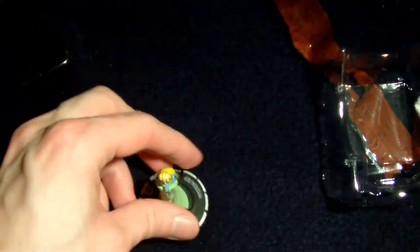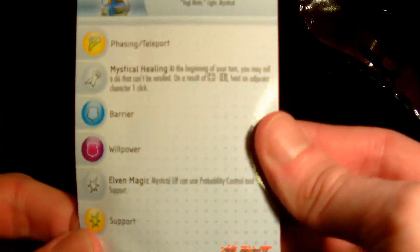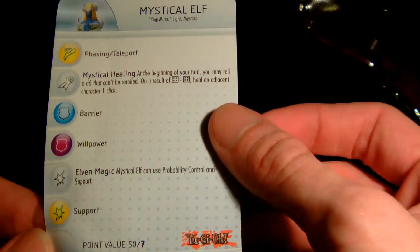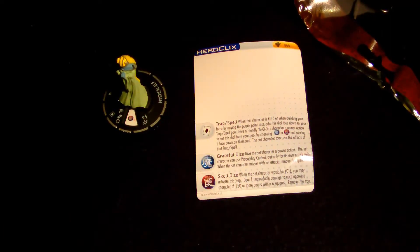Lots of chaos, more magic. Let's turn it around with that one - not bad, not great though. We've got the Mystic Elf card: phasing, teleport, mystic heal, barrier, willpower, elven magic, and sport. I was hoping - oh, skull dice, graceful charity, traps bell. I was kind of hoping that...